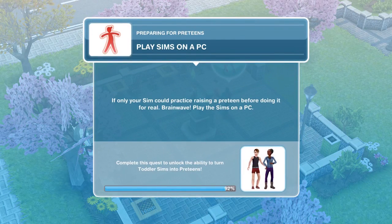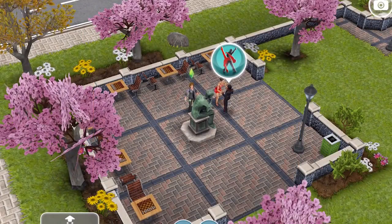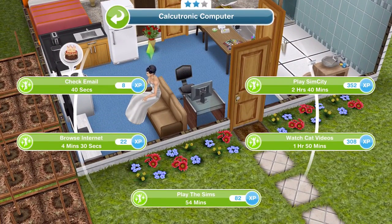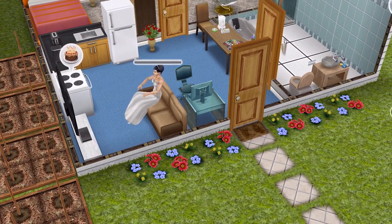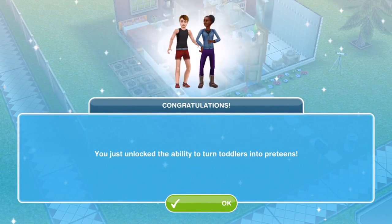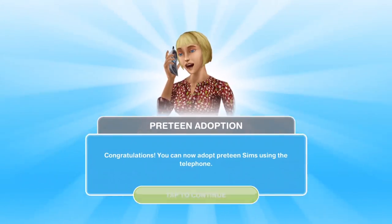The next thing is to play Sims on a PC. If only your Sim could practice raising a preteen before doing it for real — play the Sims on a PC. Back at home, we have a two-star computer and play the Sims takes 54 minutes. We have finished playing the Sims on a PC. Congratulations — you just unlocked the ability to turn toddlers into preteens.